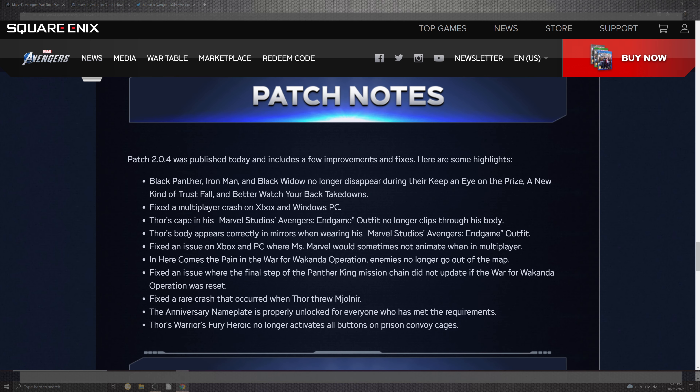In the patch notes, they kept it a little sweet. Black Panther, Iron Man, and Black Widow no longer disappear during the eye. The prize is definitely something you can finish now as far as takedowns go. On top of that, multiplayer crashing on Xbox and Windows PC has been addressed. The Marvel Studios Avengers Endgame outfits, which had horrible clipping throughout the last update, are hopefully now fixed. If not, leave a comment down below — we'd love to hear what the community is experiencing.